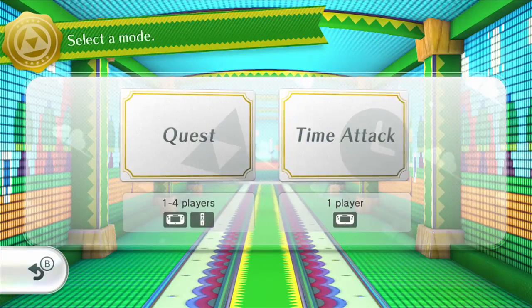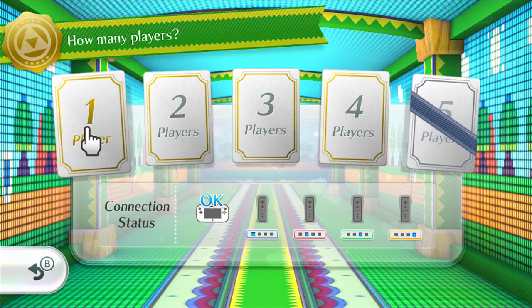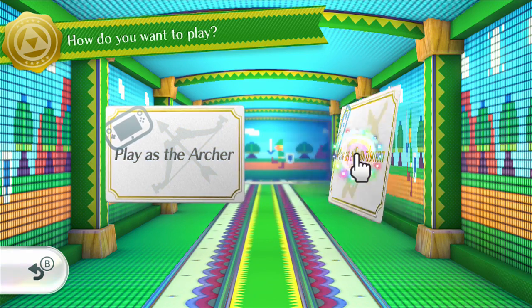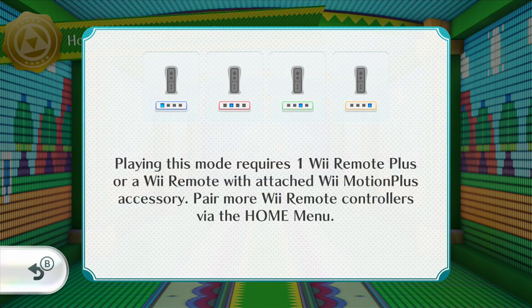We are going to play the quest. One player — my friends aren't here. I do have friends. We're going to play as a swordsman this time. So what it wants is a Wii Remote, so we will activate one.